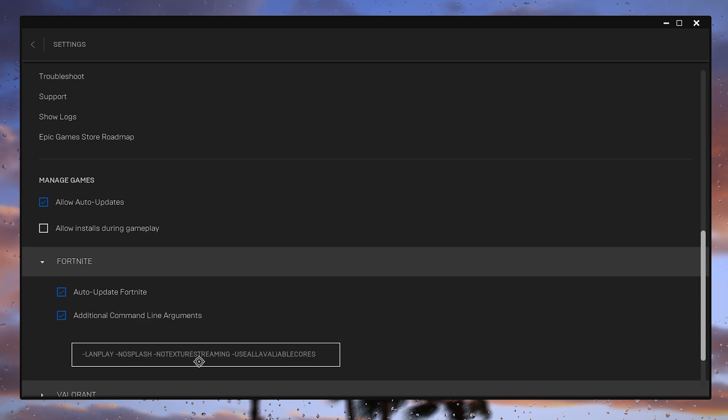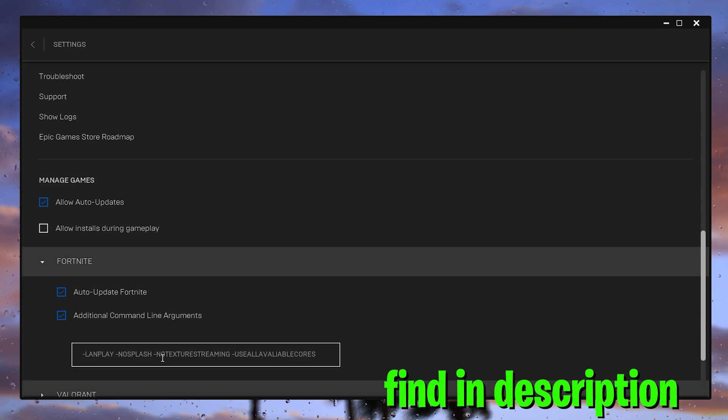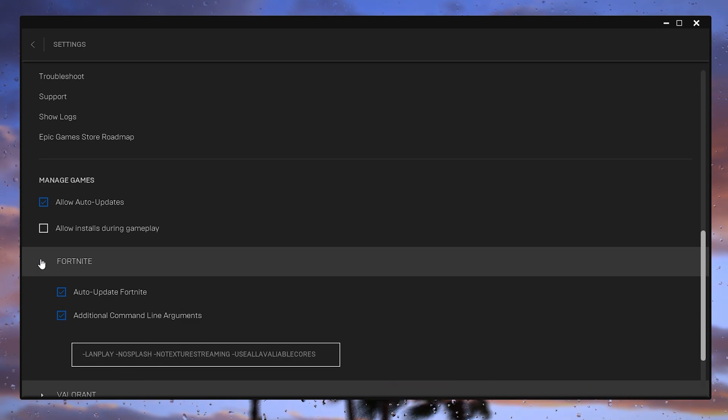Scroll down to the Fortnite tab, click on the dropdown, and use the exact command line argument I'll provide on my website and in the description of this video. Go there and copy the command, then paste it here.